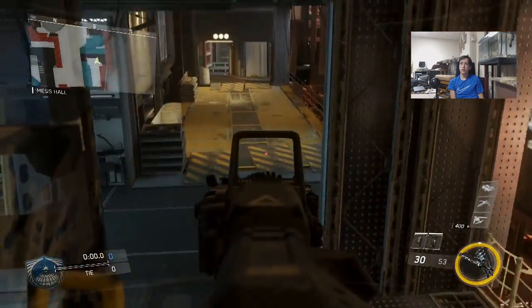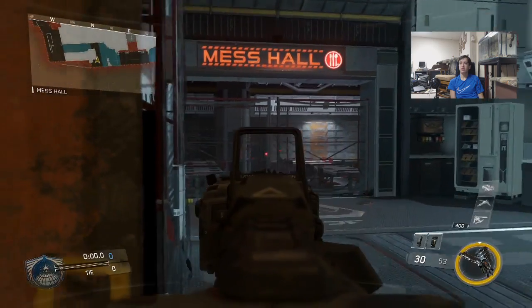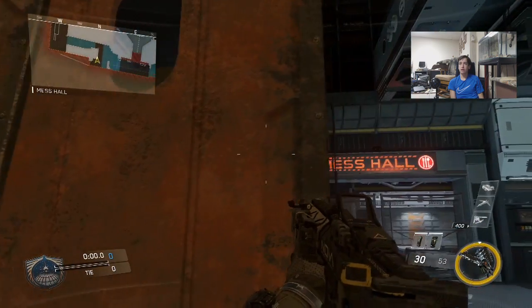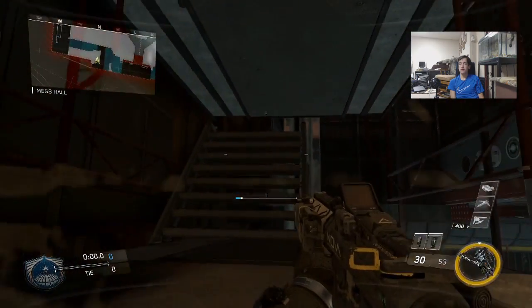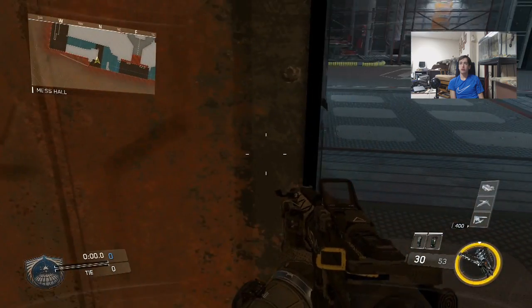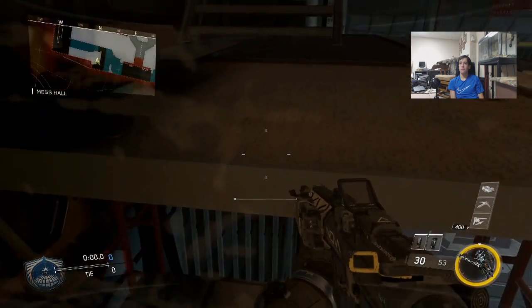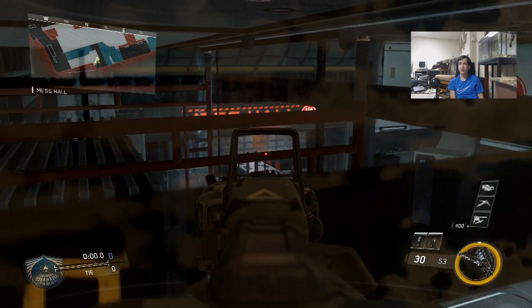You can get a nice angle on somebody coming here, a long range shot, and you can get to that third spot too. Jump up into the left and you can get a spot right in there for somebody deciding to come by over here.